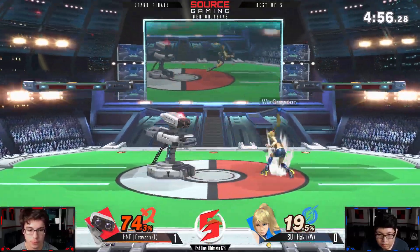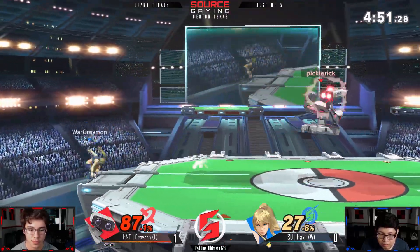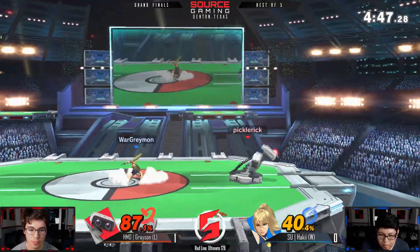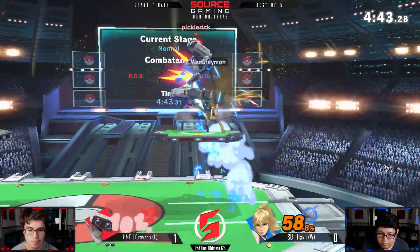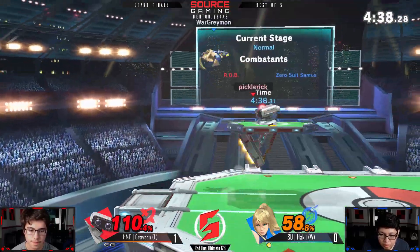Haki could carry all these aerials though — ZSS's aerials are really safe on shield. But I feel like if you parry that, the window for safety just disappears — so much you can just punish with a tilt. That was kind of a weird interaction, but Haki coming back with a parry of his own — not quite gonna do it though.